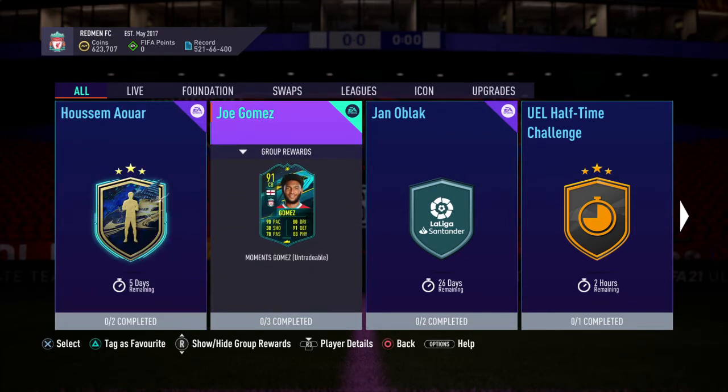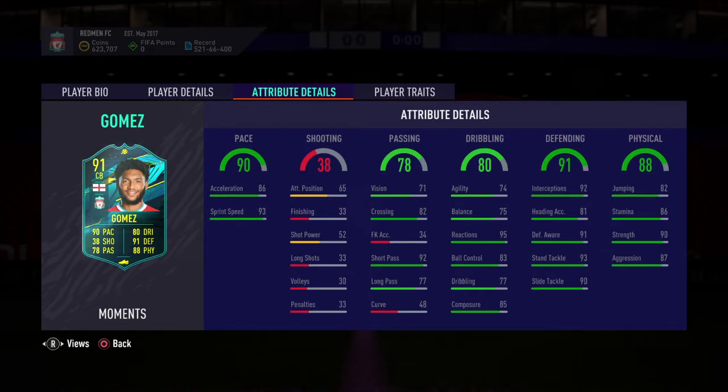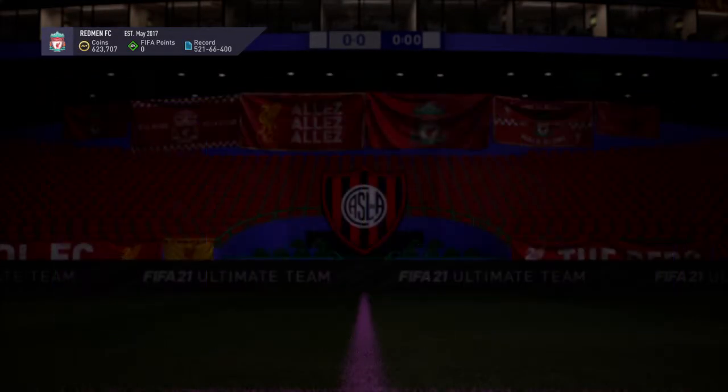We've got a Joe Gomez Moments card. It's 3-star skill moves, 3-star weak foot, medium/medium work rates. Decent strength and aggression, good defending, nice passing and dribbling, and really, really nice pace — 90 pace for a 91-rated card.